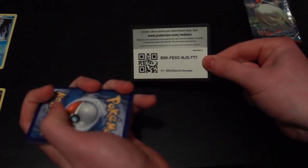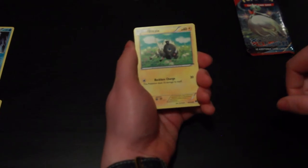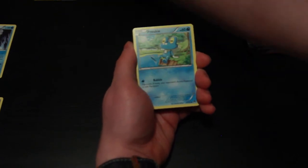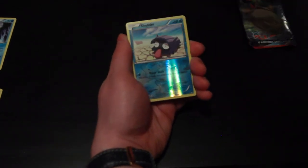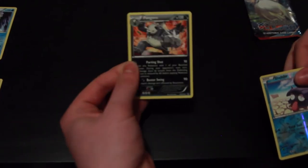Now we have the second Breakpoint pack. Here we go, there's the code for this pack. Our third pack: we have Blitzle, Staryu, Electabuzz, Foongus, Ferroseed, Trainer Max Elixir, Trainer Delinquent, Gabite, our Reverse Holo is a Shellder — that is nice — and a Pangoro, and that is our rare card. Very nice.